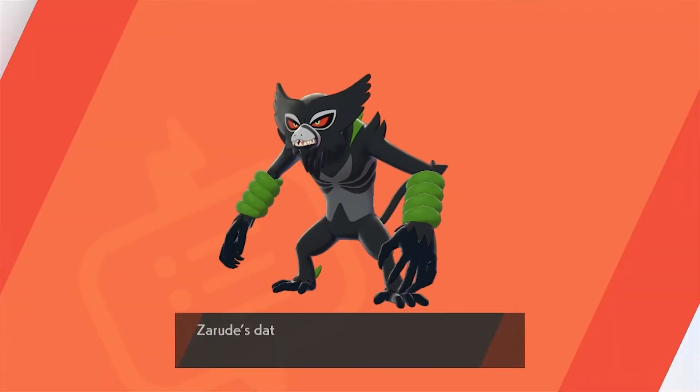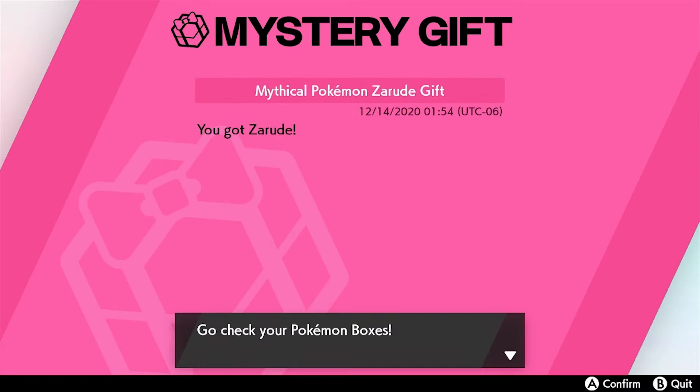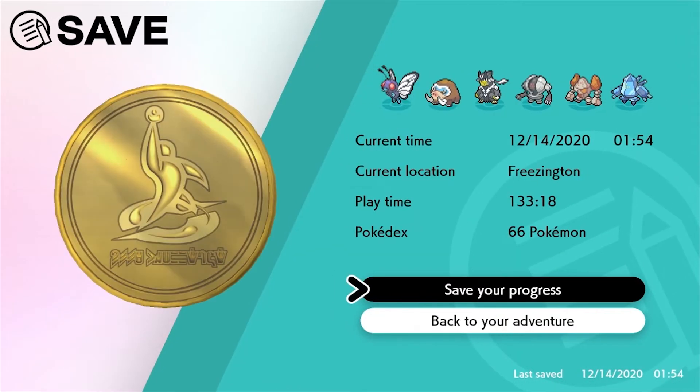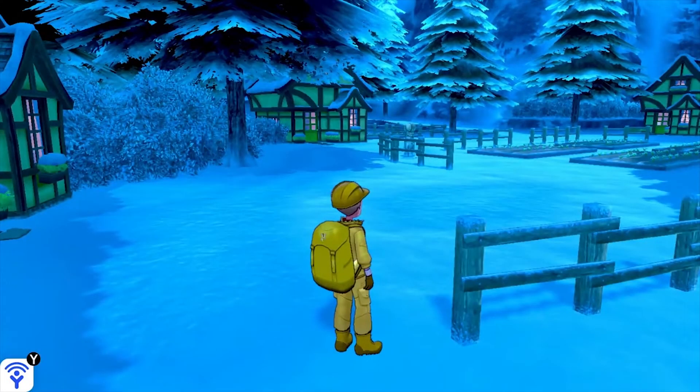There's our Zarude in your game. You're going to get the Pokedex entry for it. Then it should go to your party or your boxes, but make sure after you do that, that you go and you save your game — 120% make sure that you save your game — that way it's in there.